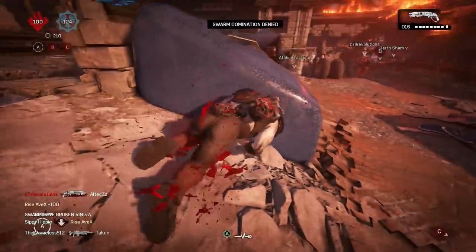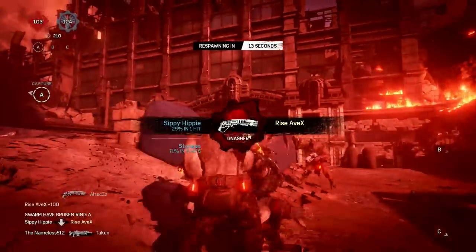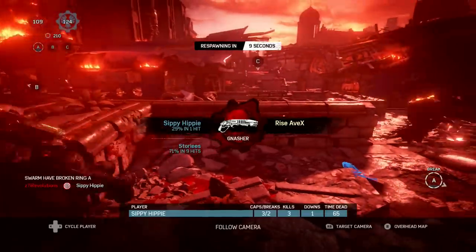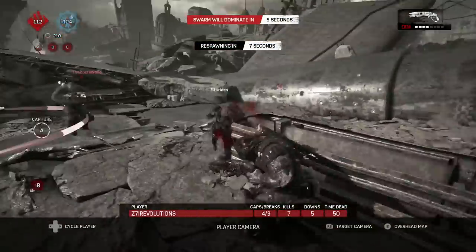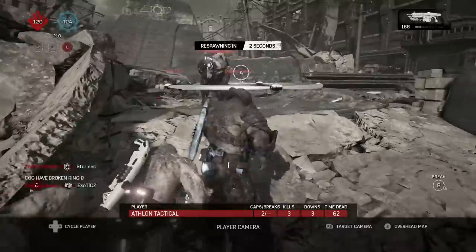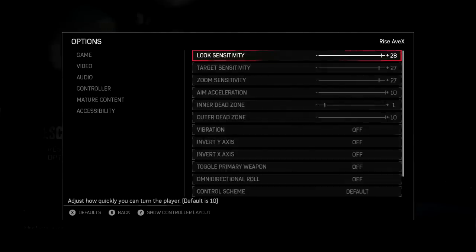I'm playing on 28 because I'm able to hit a tighter spread, I'm able to not sway my screen as much, since blind firing is just like the same power of a hard aim really, because the spread is extremely small. So it's 28 look, 27 ADS, 27.